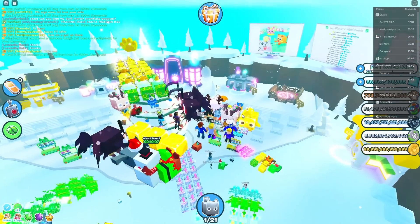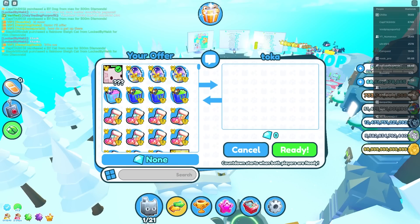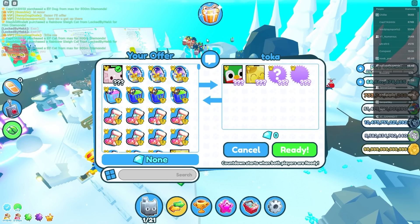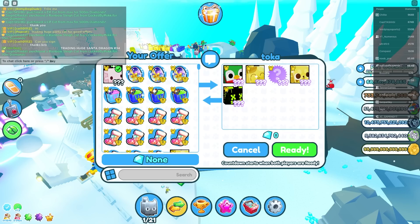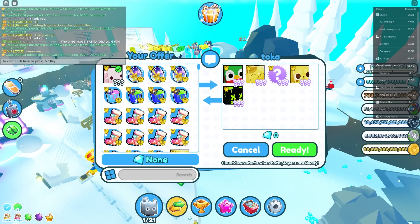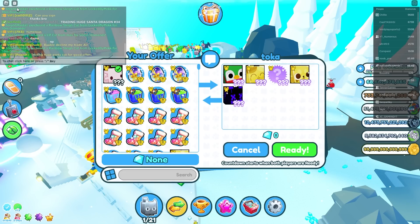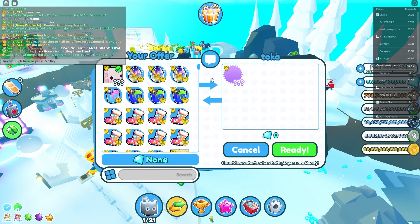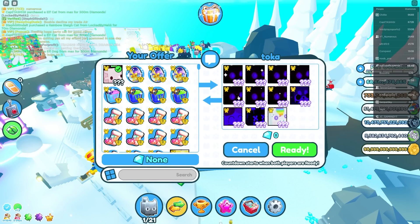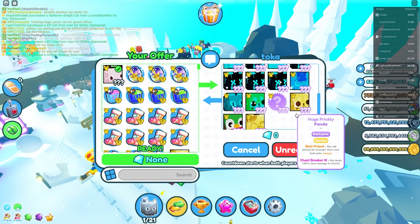The offers we're getting right now are insane — it's actually crazy. Next trade: a golden huge lucky cat and a golden huge pony. A normal pony is 590 billion, but a golden huge pony is 6.1 trillion with crazy good demand. The golden huge lucky cat is 5.5 trillion. That's already more than the previous offer!